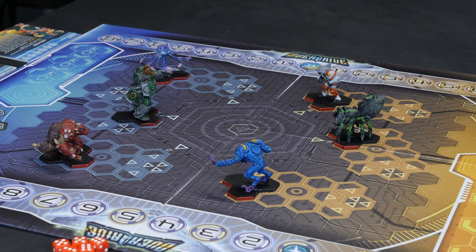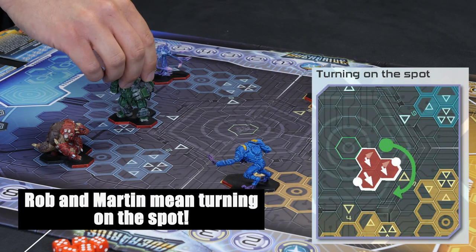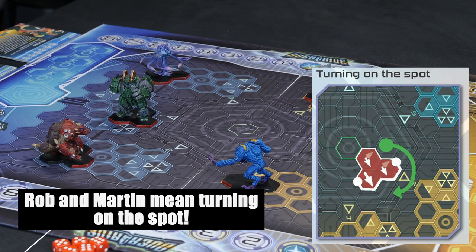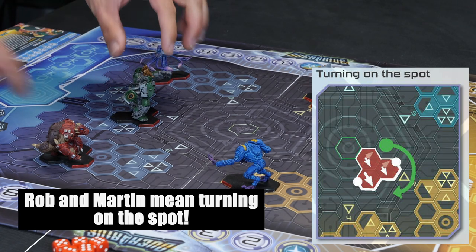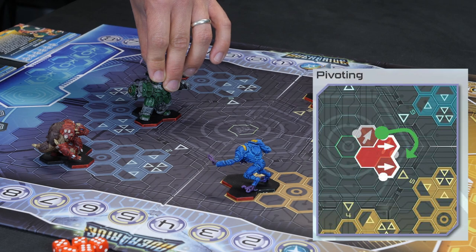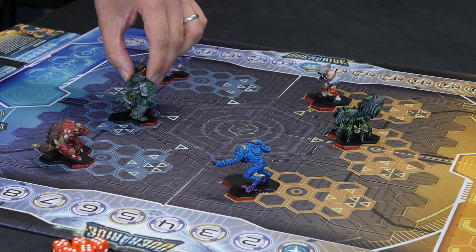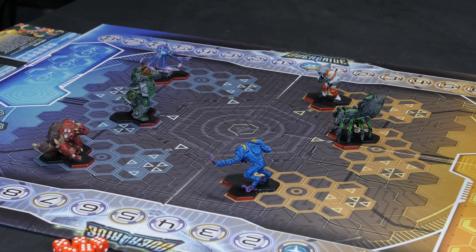Can you actually spin on the spot without using any of your movement numbers? Yes, you can. Brank has got a movement of four, meaning they can move four hexes or make four move steps. But if I wanted to just turn around on the spot, that doesn't count. You're pivoting. You could also pivot on one foot and swing around — that counts as one move step. As long as you're not moving your hexes into a different area of the map and you're staying within those same three hexes, that counts as no movement. You can spin around as much as you like.